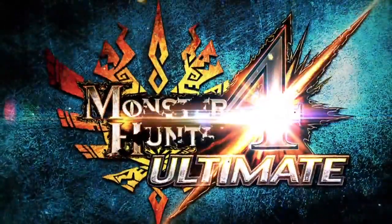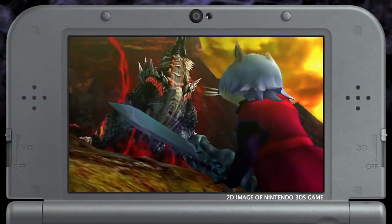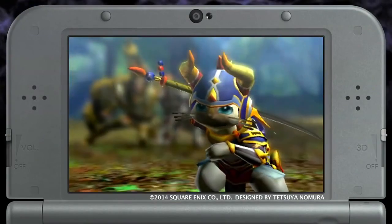Hello Hunters! I'm Yuri from Capcom, and here is all the free DLC available for Monster Hunter 4 Ultimate starting on June 5th. This pack features a wide variety of new quests and collaborations such as Animal Crossing, Devil May Cry, and this exclusive Square Enix collaboration gear.